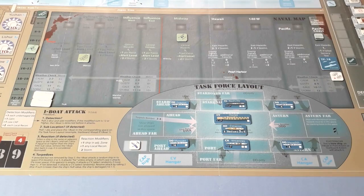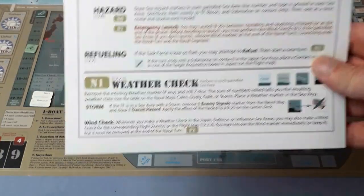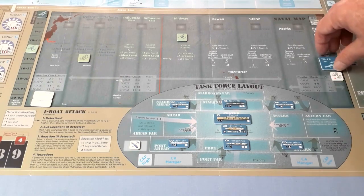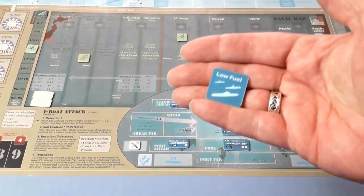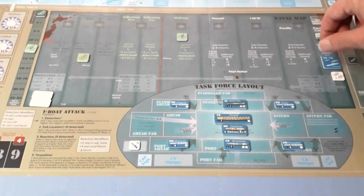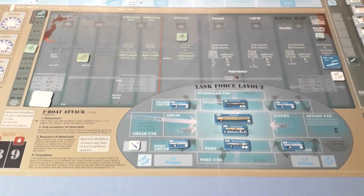That's the end of the hazard phase. Next is refueling — we didn't do a forced move so we're still fueled up. That's the end of turn one. We move the turn counter down and do it again.